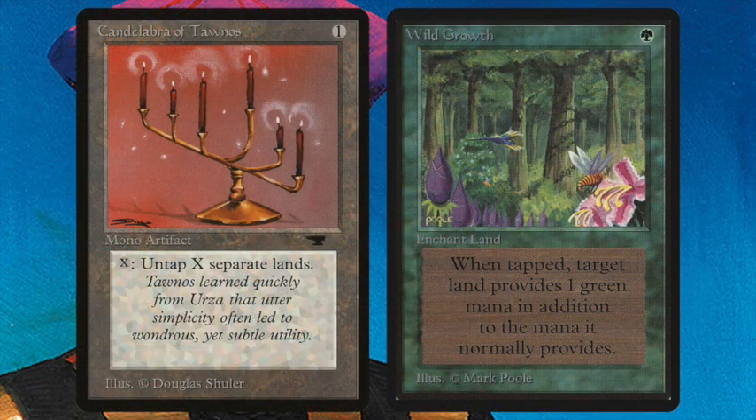Time Twister is going to be very important in this deck because it'll allow my opponent to put all the cards from the graveyard back into his library, so he can just continue drawing. Enchantress is definitely an important card to keep in check. Another interesting card I've noticed is the Candelabra of Taunus — a beautiful artifact from Antiquities that reads: X, untap X separate lands. There's a cool synergy here using it next to Wild Growth.